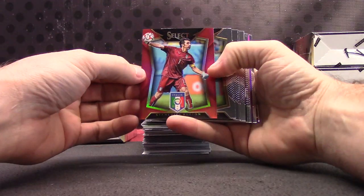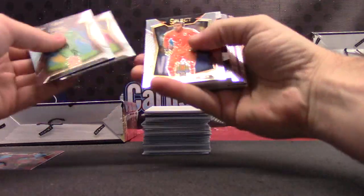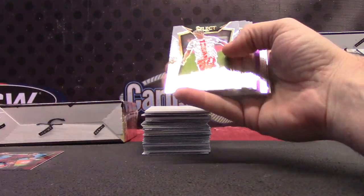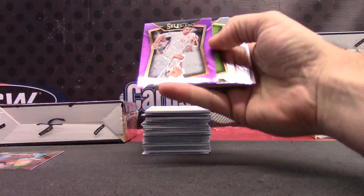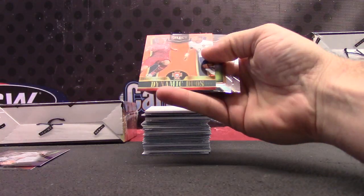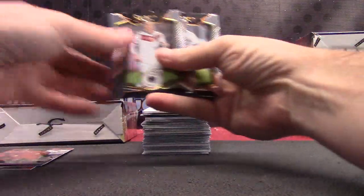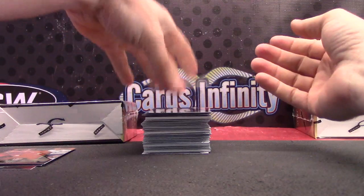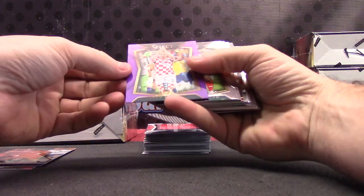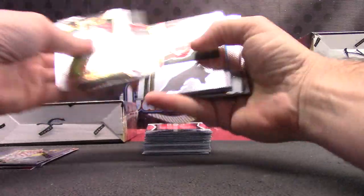We have Gianluigi Buffon. The reds are numbered to 199. Numbered to 149, Matt Hummels. Orange. Purple of Robin Van Persie. Dynamic Duos — Fabio and Pepe. We haven't hit one Ronaldo card of substance — maybe a base card. Ivan Rakitic.